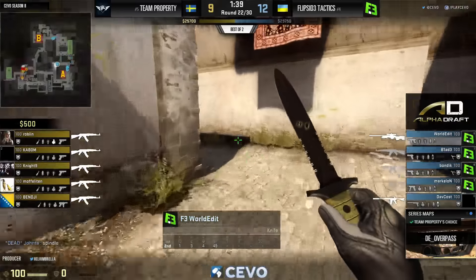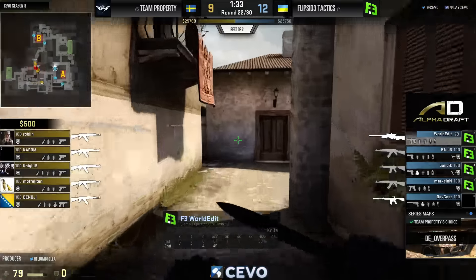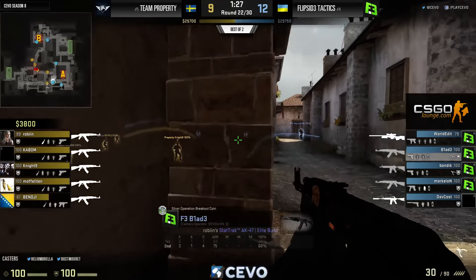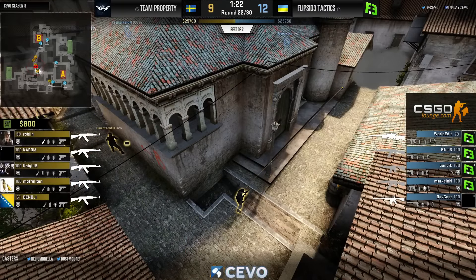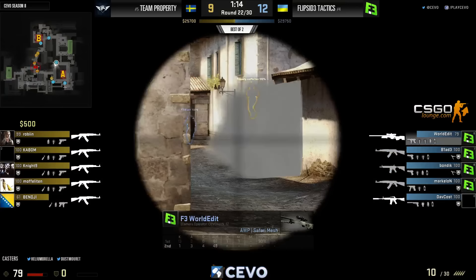That was a ridiculous shot. Janta, the coach, answering the question of where Davkos was at spindle — might not have even spotted it. Davkos with the P250 from spindle to the wagon at the top of banana. Bondic elsewhere with his P250 kill. At that point the seams were starting to unravel for Property — this should have been within one. Now Flip Side gets a big boost to their economy winning a round like that without buying anything.